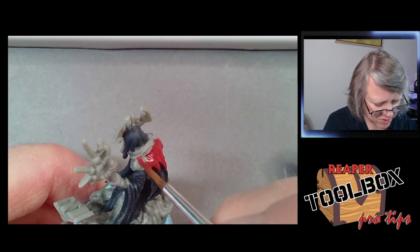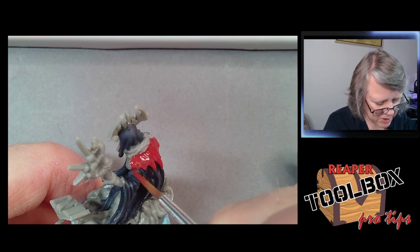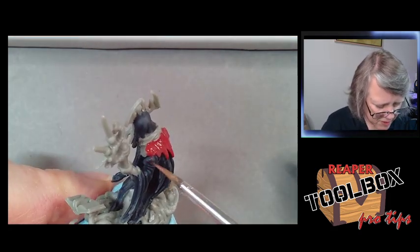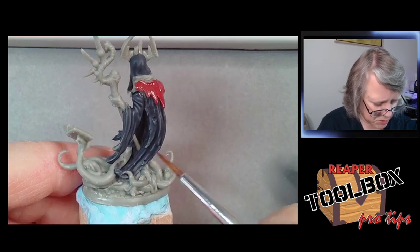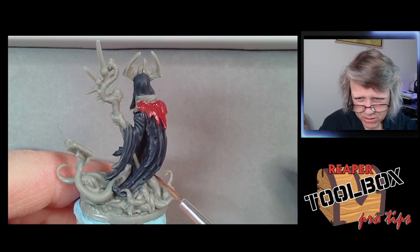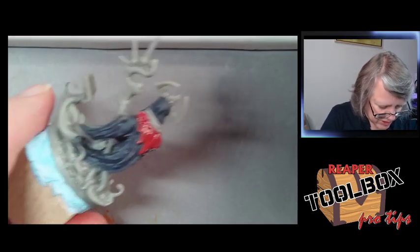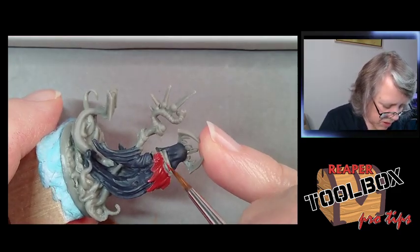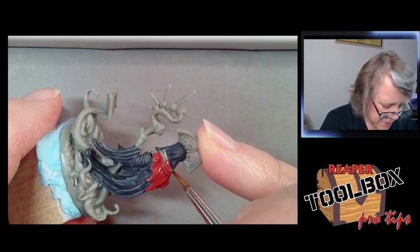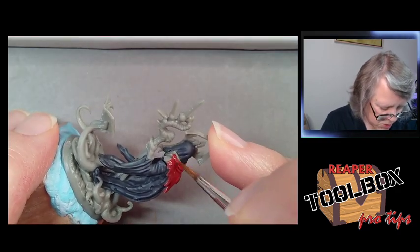Especially if I'm going purpley-pink with these tentacles down here — that color is going to fight with a reddish-orange. If you use colors on the model that are too close together on the color wheel, they will fight. Since we used a green to highlight the black, it's going to make the red look more red, and the red is going to make the green look more green. I'm going to shade the red pretty hard with the Necromancer Purple and mix in some Troglodyte Tan to create a highlight, which will also mute it out.